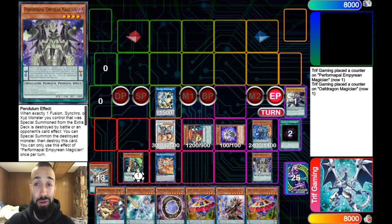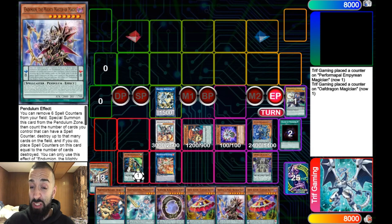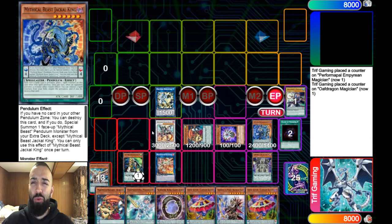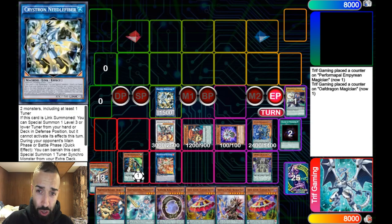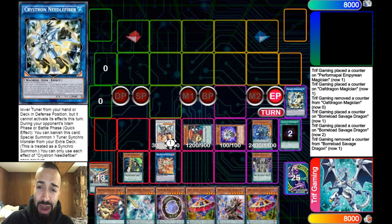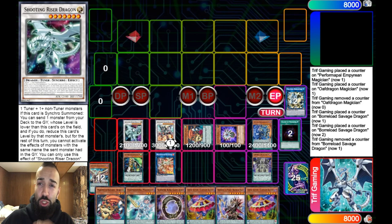You normal summon the new Performapal Magician card, which in the end phase will add any pendulum from your deck to hand — so you add a Mighty Master. You have six cards in hand and you end your turn. It looks like you only have two negates, but on your opponent's turn you're going to negate the first thing they summon. They activate Into the Void — you negate it. They activate Upstart Goblin — you negate it.